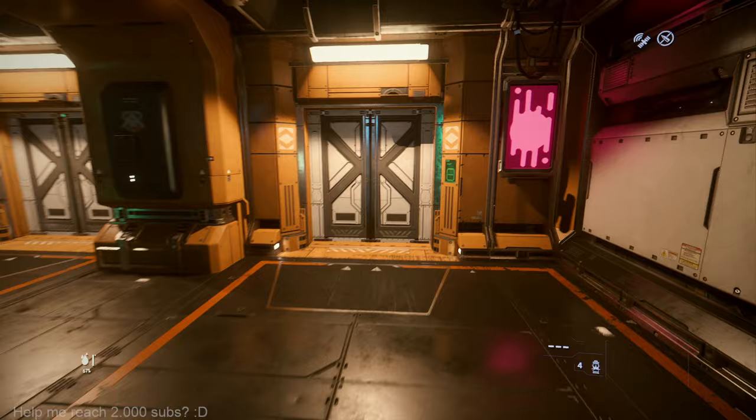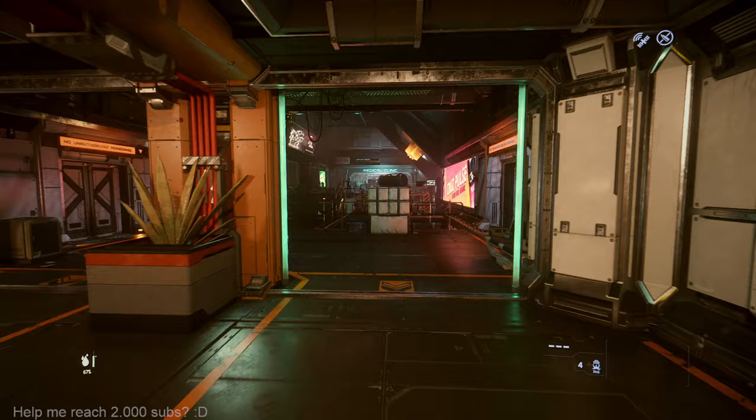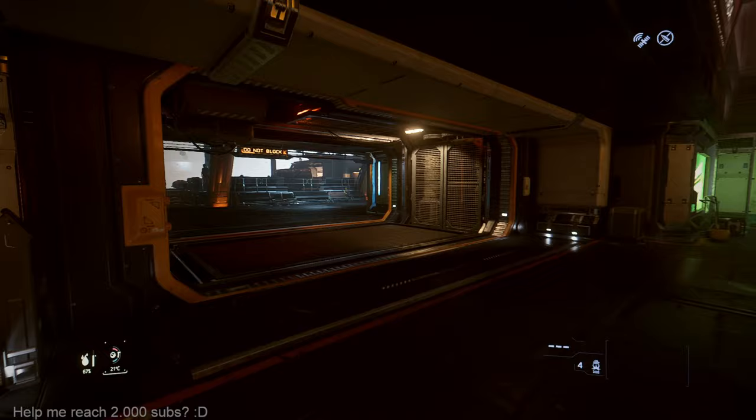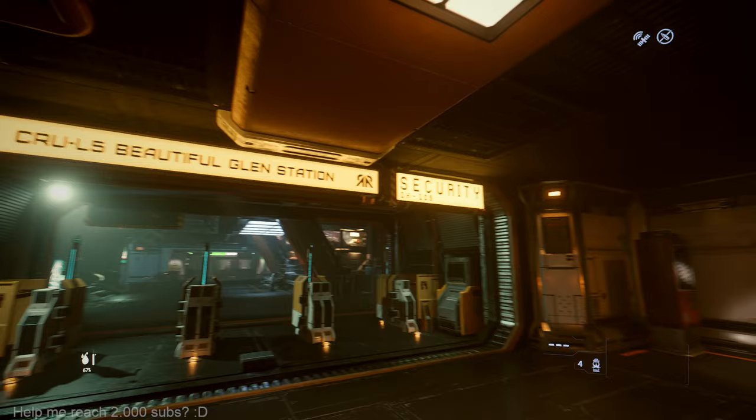So in a video, one guy managed to land his Hall C in a mine, and he also tried that in Lorville and he did it as well. You can land your Hall C in Lorville close to TDD and close to the mines — everywhere. But the problem is you can't get inside because it's hard to get inside actually.